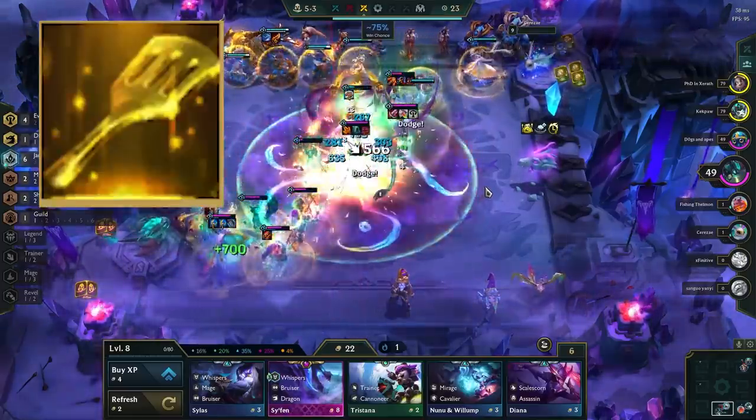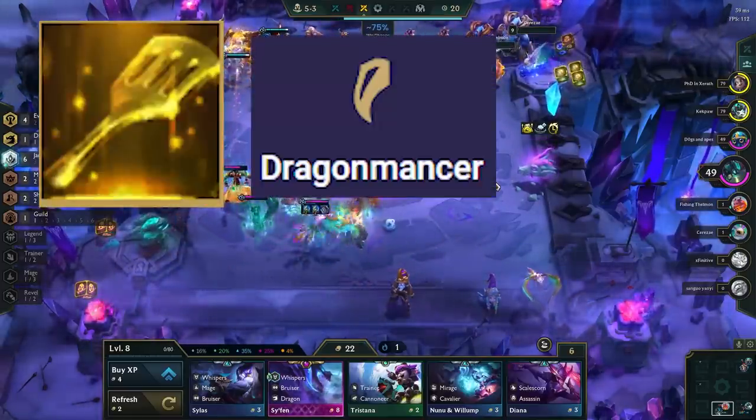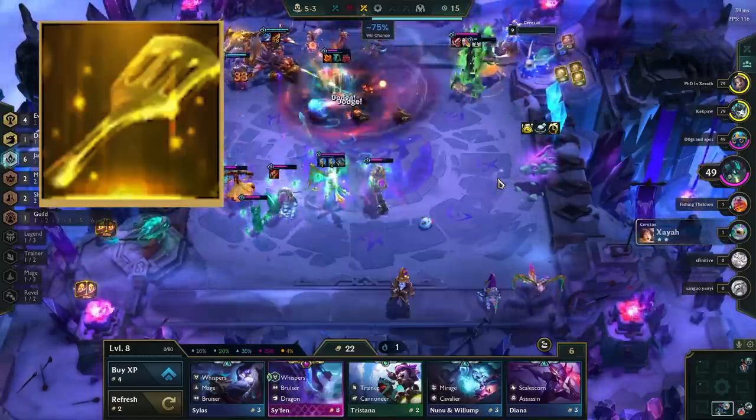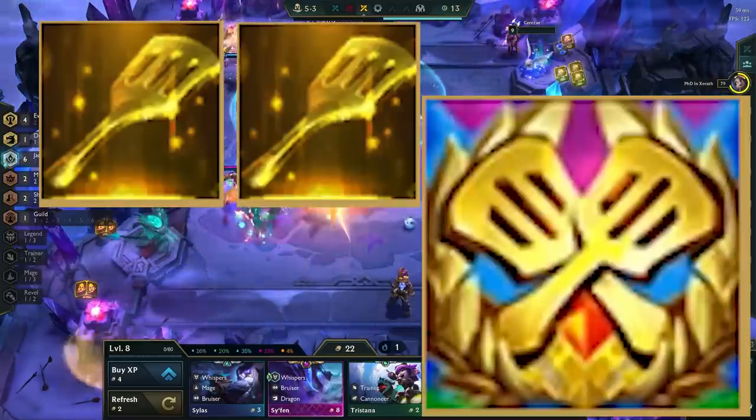If you get a spatula, there are no great options. Maybe you could make Dragon Master's if you know you're running Yasuo later and have great items for him, but in the majority of cases you just have to pray you get another spatula for that Tactician's Crown.